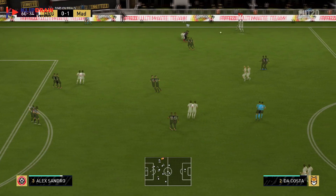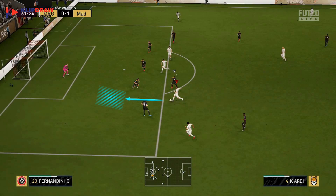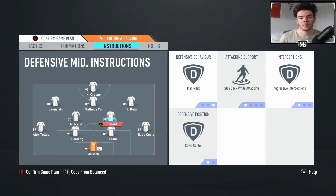For the two CDMs — I've actually got Kante at CDM, which shows where my team is at right now. I've got them on man mark, stay back while attacking, aggressive interceptions, and cover center. The reason for aggressive interceptions is because we're playing press on possession loss, so the idea is to win the ball back quickly. This was really effective — I was winning the ball back really sharply especially in midfield. The downside is they'll sometimes miss interceptions and leave you open, but I don't mind that for my aggressive style.